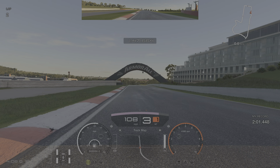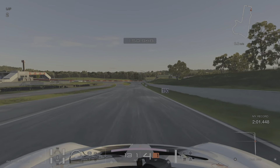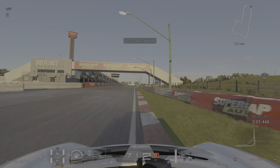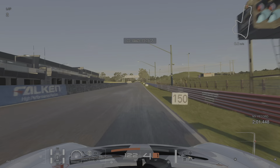We're going to switch over to this view, because this is the view I've been using for Bathurst — it really helps you avoid the barriers. I'm going to play the lap and pause it at key moments so that you can see what I'm doing. So we're coming off the end of the last lap, just trying to get over the line with as much speed as possible to start the next lap. And here we go.